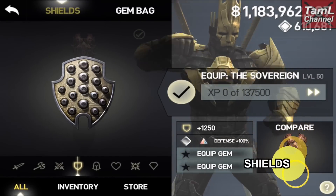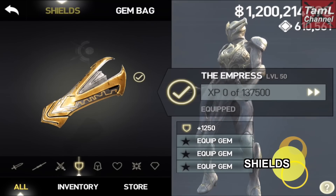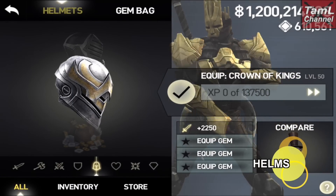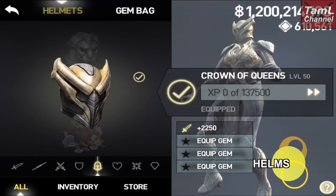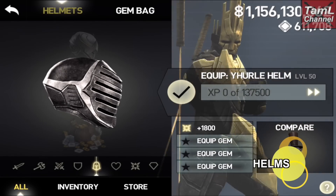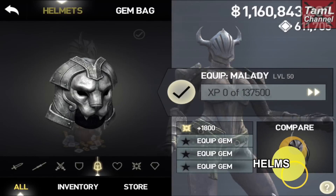Moving onto shields, it's 1250 block points and 137,500 XP at level 50. Looking at the helmets, the attack helmet is 2250 and the magic helmet is 1800 magic points.